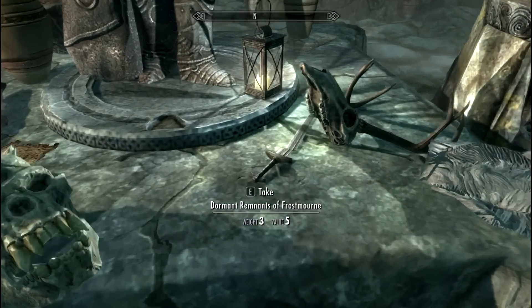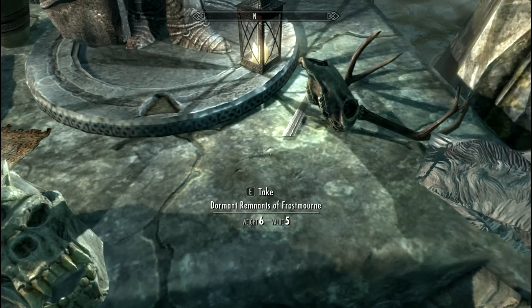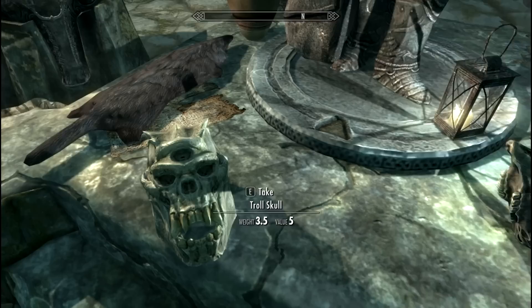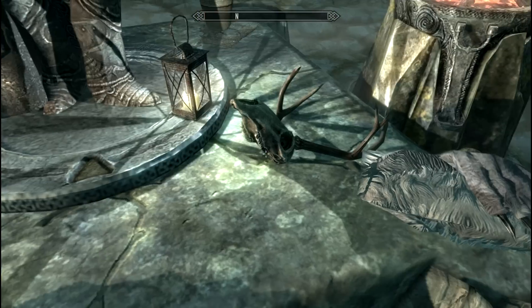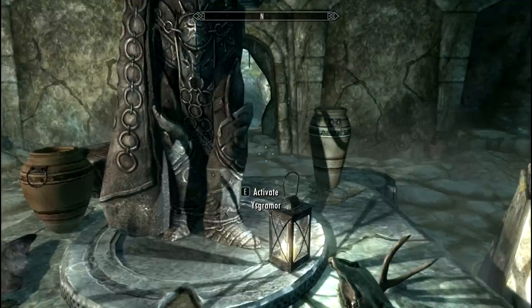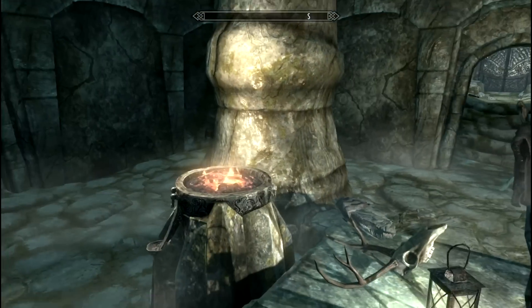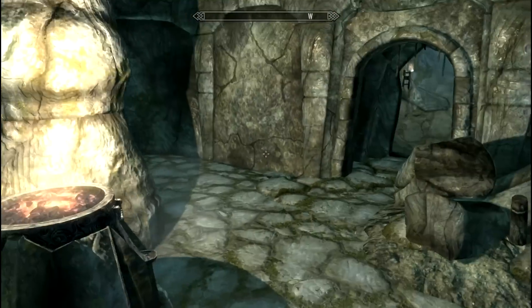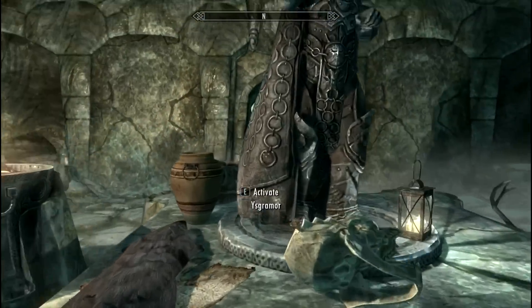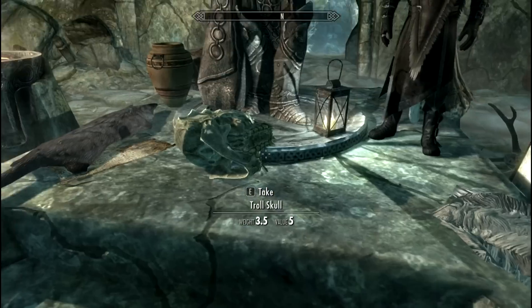Somewhere inside, probably near the tomb — there it is. You'll see the Dormant Remnants of Frostmourne; you'll need to take this. There are skulls, troll skulls, wolf pelts, and a lot of skulls in here. It's similar to the fact that the Lich King likes to mess with the undead — we all know that. So you need to go here and grab the Dormant Remnants of Frostmourne.